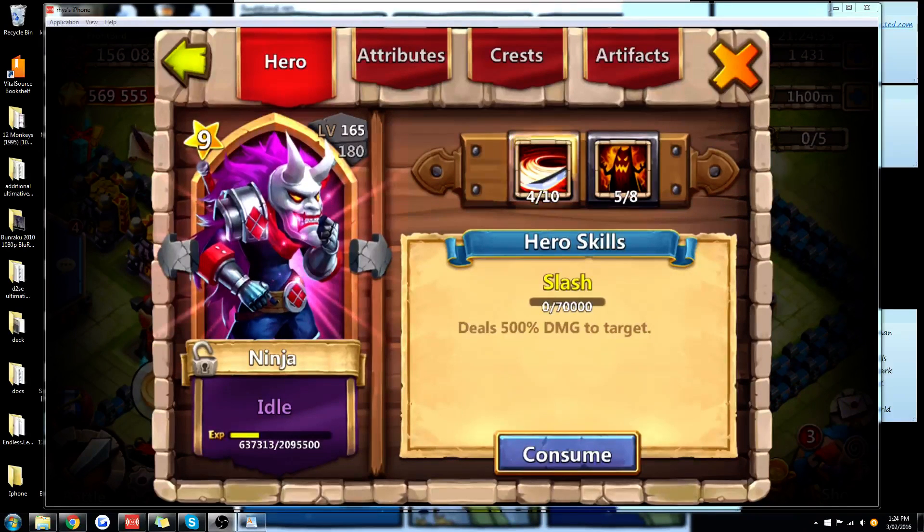Over the last three years, subsequent hero releases have rendered Ninja almost redundant. His attack is no longer particularly high. He's no longer the fastest hero, or even the second fastest hero, and he's not particularly useful for any game mode.